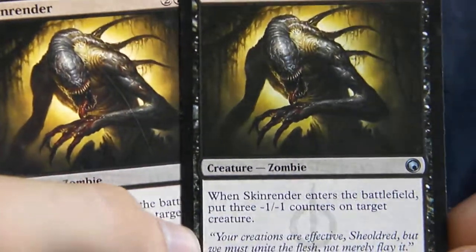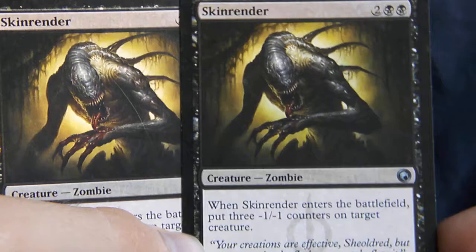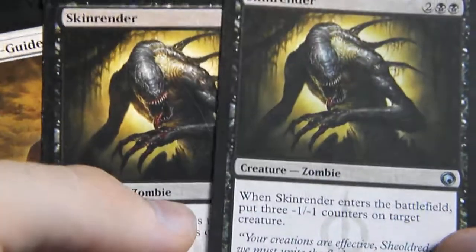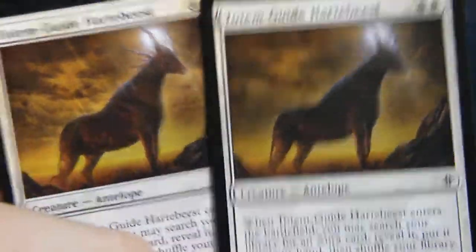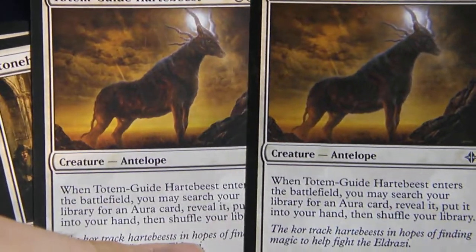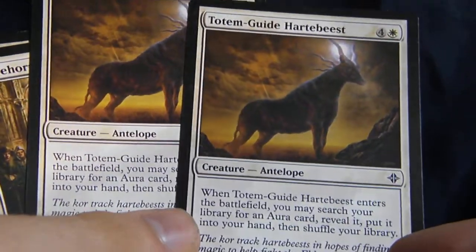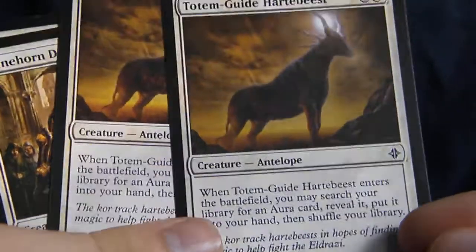I love Skin Render — everything about Skin Render is amazing. It's a 3/3 for four, it enters the battlefield with an amazing ability, and it looks incredible. How could you not love anything that looks like that? It's so ostentably evil. Unlike Totem Guide Heartbeast — now, this card is a little bit off in this deck because no one really expects this to be a major aura deck. You've got your green-white with your Kor Spiritdancer and your Aura Gnarlids, but this does work in this deck simply because the auras are so simple and useful.